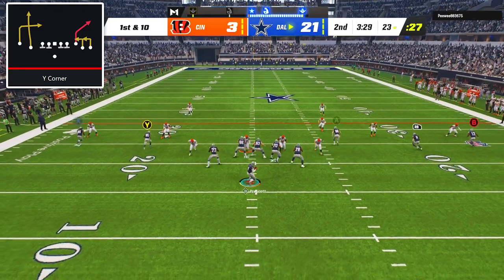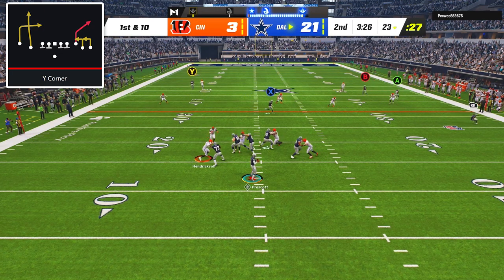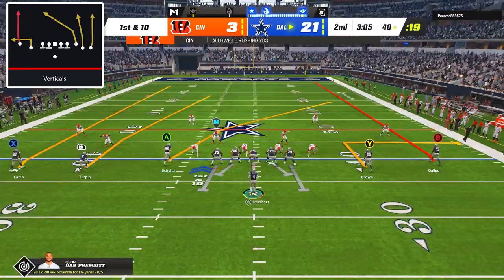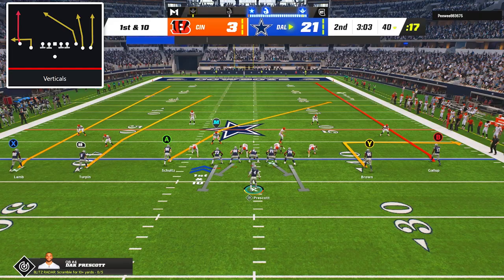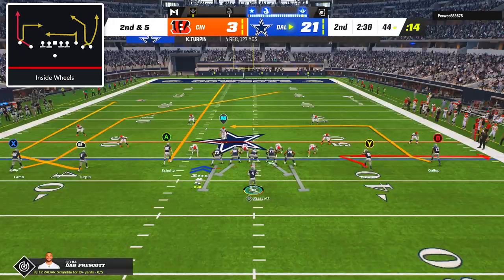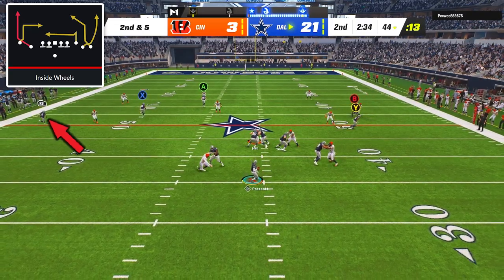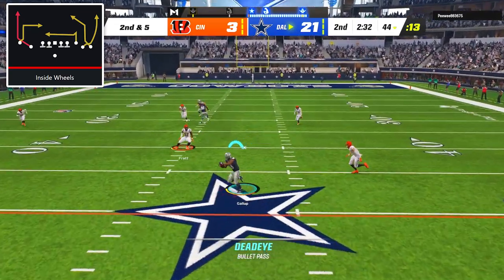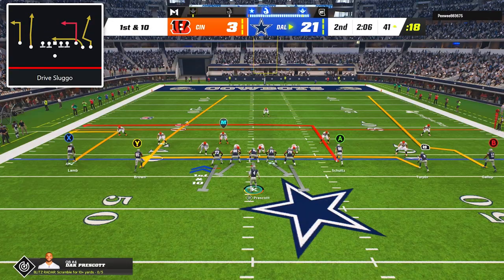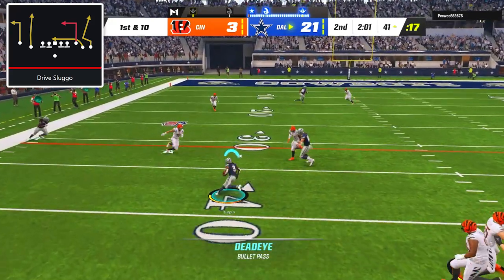To start our next drive, I went with Y Corner, and while I could have hit CeeDee Lamb on the in route over the middle, I checked down to Kevante Turpin in the flat for a 17-yard gain. Next, I went with verticals and hit Noah Brown in the flat for an easy 5-yard gain. On second down, I called inside wheels and connected with Michael Gallup on the in route down to the 41-yard line. After that, I went back to drive sluggo and dumped it down to Kevante Turpin on the drag for a 7-yard pickup.